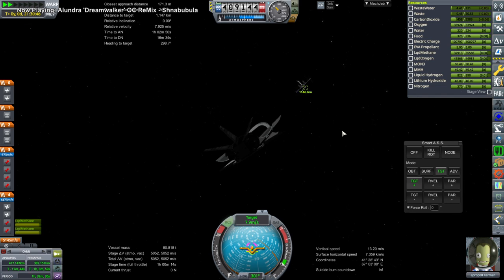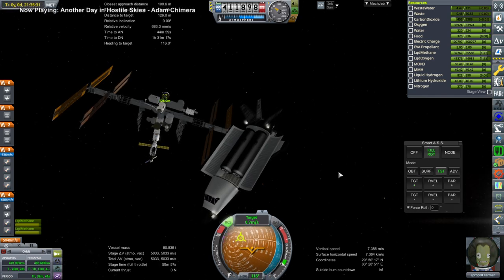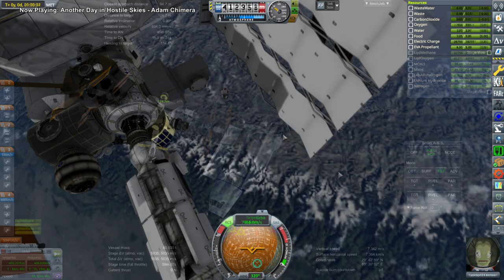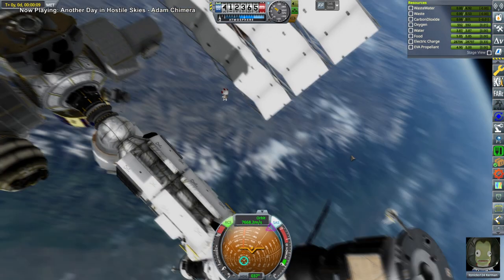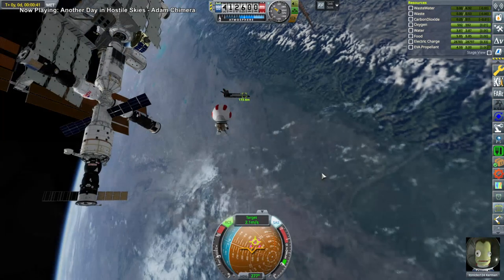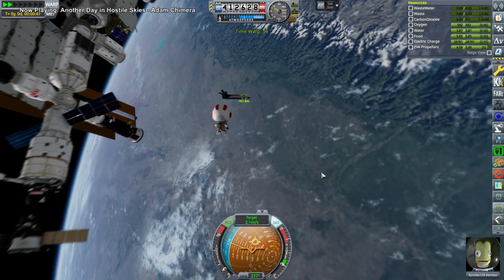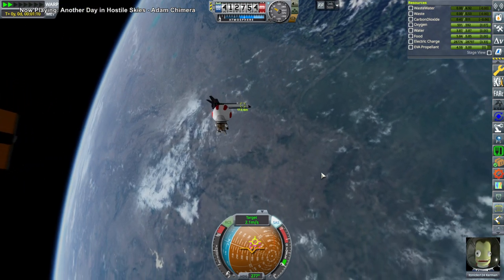We got transfers for the little probes to Venus, but because I wanted the lowest delta-V, we have to wait about two weeks for those. Here the Shuttle Mark II is rendezvousing with ISS to pick up ItsNiko. ItsNiko had to EVA out to the Shuttle Mark II — this time we didn't bother docking the Shuttle Mark II to the ISS, even though it could. Probably just safer not to. There's a nice view of ItsNiko heading over to the Shuttle Mark II.